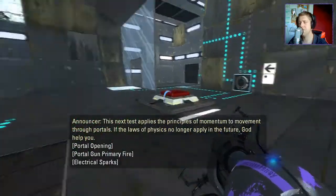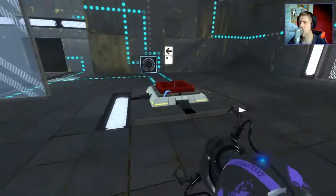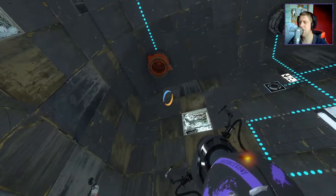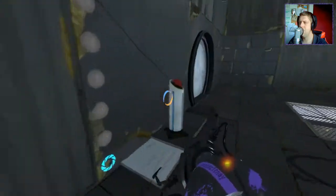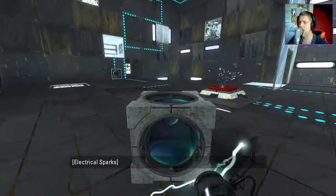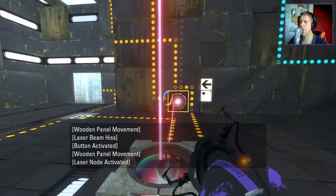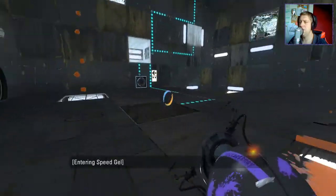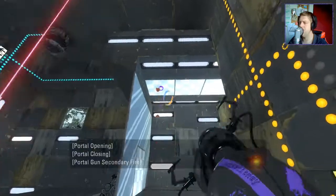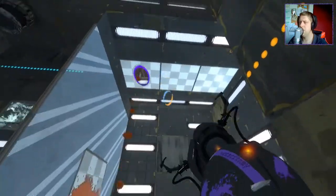Orange gel. 'If the laws of physics no longer apply in the future' - okay. Well, given that it was a speedy test, I guess that would make perfect sense. That gives me a cube. You turn on that, and now we can get a bit of gel everywhere.